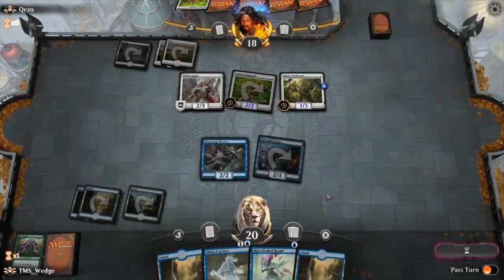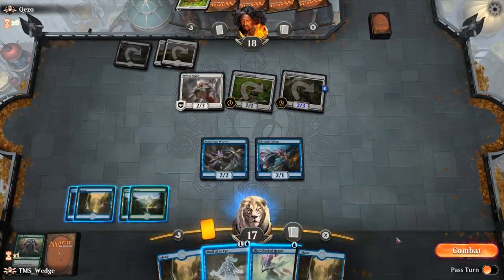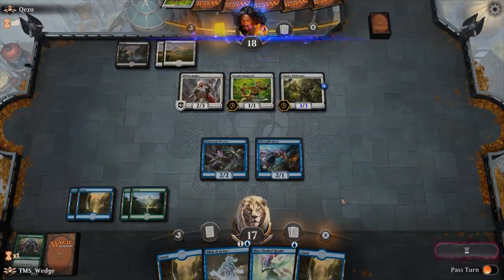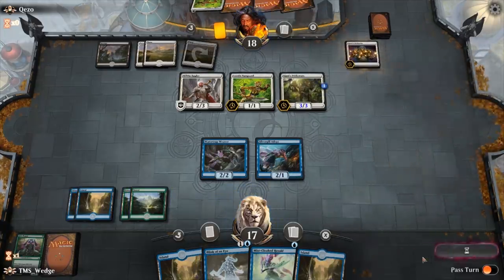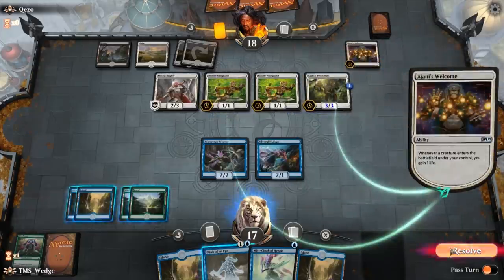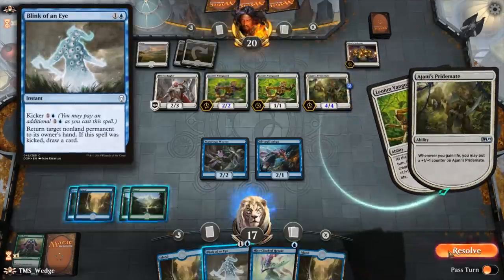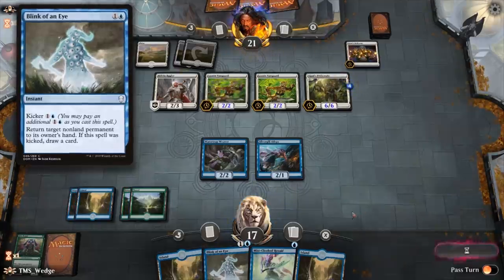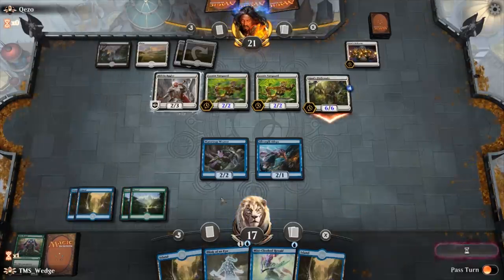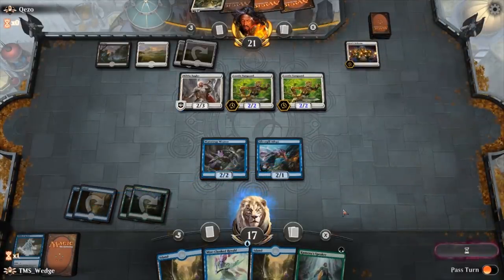The deck has 31 creatures, but arguably the non-creatures are just as important. As far as the introductory Jungle Secrets merfolk deck is concerned, the non-creatures leave a lot to be desired, and that's why most of our wild cards are focused here. Three Disperses are okay — they aren't great but aren't terrible. Losing Unsummon to rotation hurt a bit, but there's no reason to keep Disperse over Blink of an Eye, a card we don't even have to spend wild cards for. A pair of Blink of an Eye are included in the provided pre-con decks on Arena, so we save a few wild cards there.